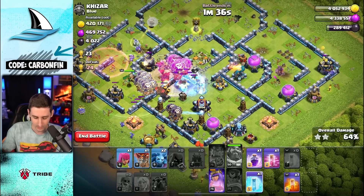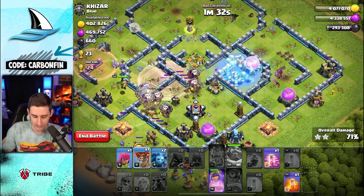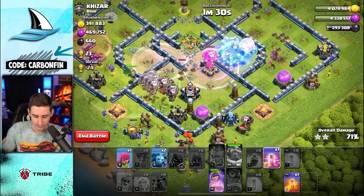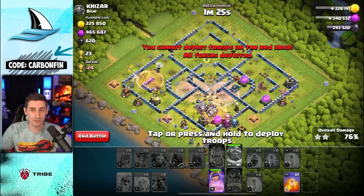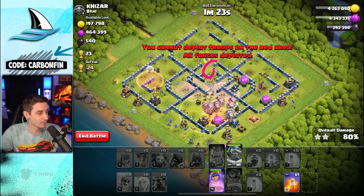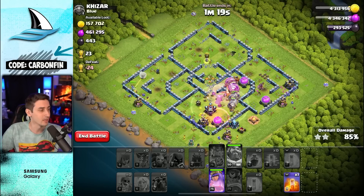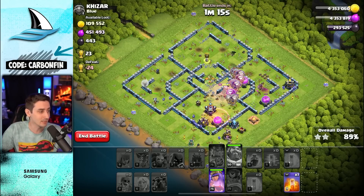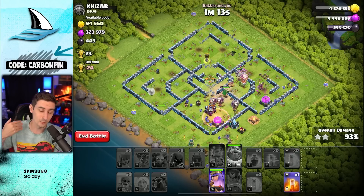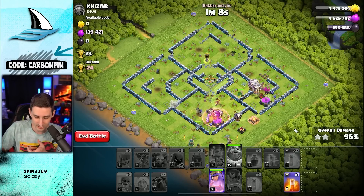Let's rage up these balloons leading into the scattershot, then freeze again, rage, drop another balloon, haste down there, and drop some minions. If I had a jump spell, I would have tried to get the jump for the queen. Since I didn't have that, I had a log launcher to use instead. I could have sent a stone slammer, but I needed a way to take the town hall down.